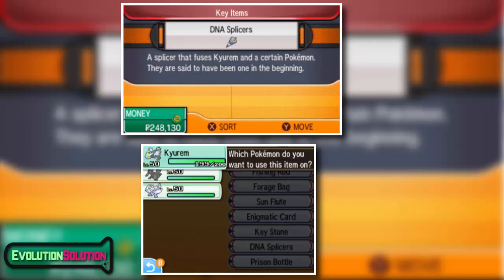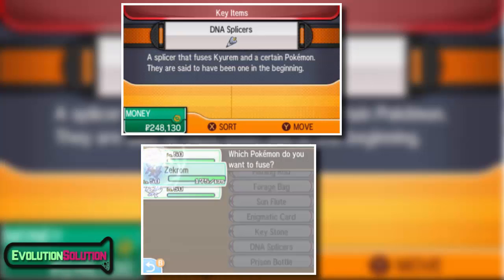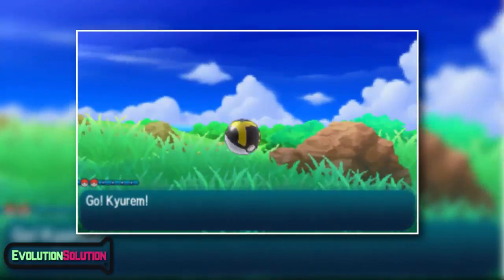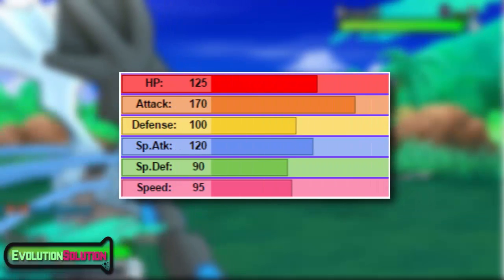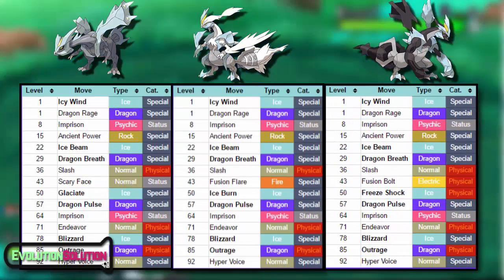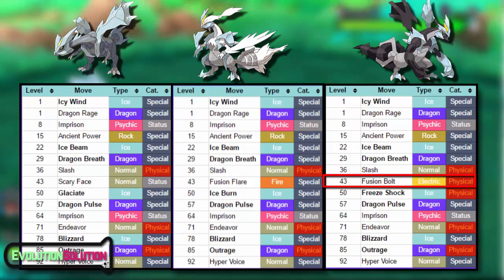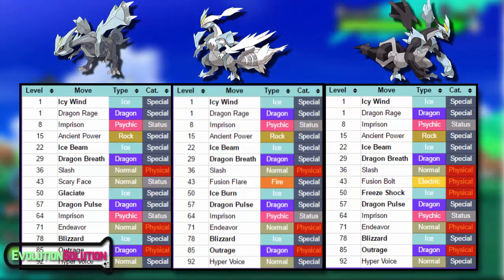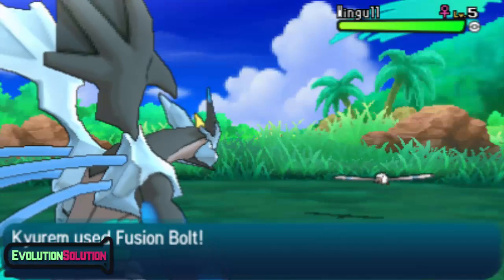Moving on to Kyurem Black. In order to obtain Kyurem Black you must use the DNA Splicers and fuse Kyurem with Zekrom. Again it shares the same typing of dragon and ice, but has the same ability as Kyurem White only it's called Teravolt. Like seriously, why? Kyurem Black excels on the physical side of its stats, excelling in physical attack and physical defense, whilst its hit point and speed stats remain the same as normal Kyurem and Kyurem White. Interestingly through level up it also learns more physical moves. One of the moves it learns that the other forms cannot is Fusion Bolt, which has the same base power as Fusion Flare only it is an electric type attack. Similarly it gets access to Freeze Shock, the physical counterpart of Ice Burn — an ice type move with a base power of 140, however again it takes two turns to take effect.